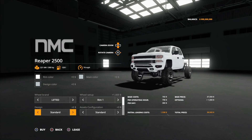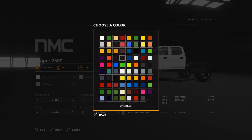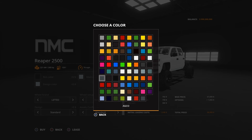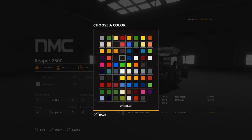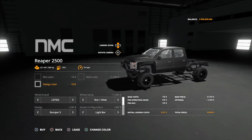Lifted design. We want these thick boy rims. Rim color — onyx black. Main color — we're gonna go charcoal. Bumper assets configuration, light bar. Design color back to onyx black. Oh, that looks good — with the onyx color it looks like we got fender flares.